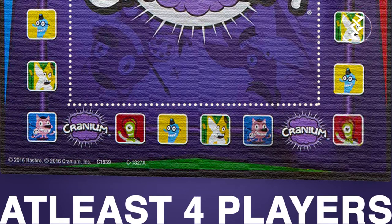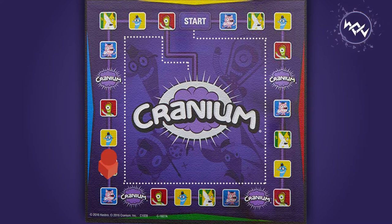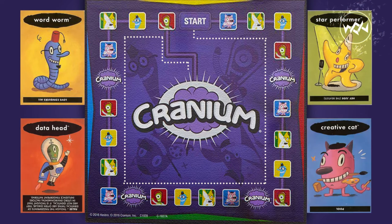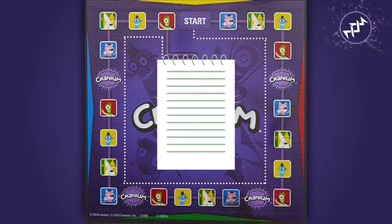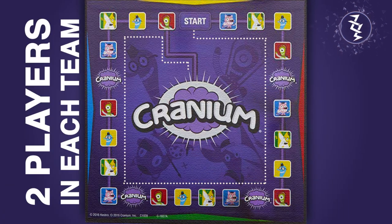This game is for at least four players. The object is to be the first to move around the board and into Cranium Central, then complete the final activity. Game components include the board, a 10-sided color die, four clue card stacks, clay, movers, a notepad, and a pencil.